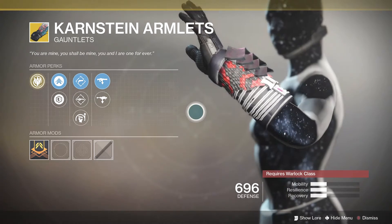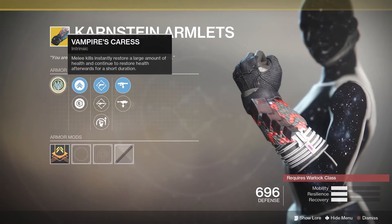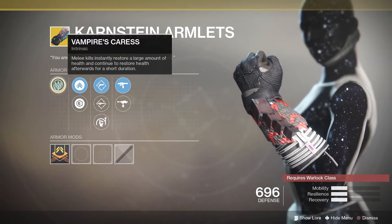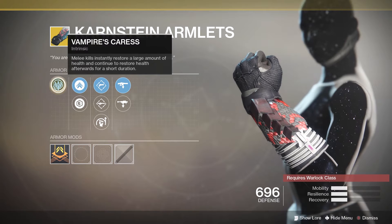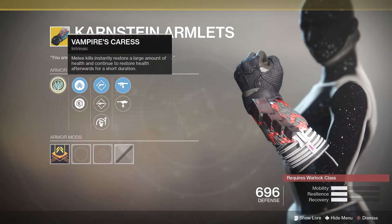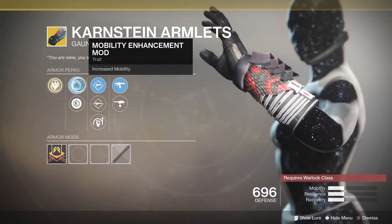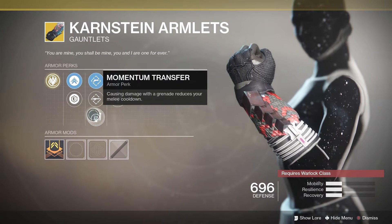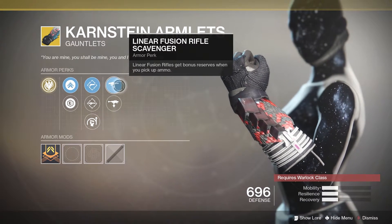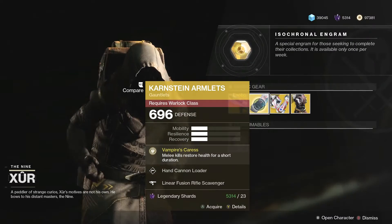Karnstein Armlets with its primary perk Vampire's Caress: melee kills instantly restore a large amount of health and continue to restore health afterwards for a short duration. I don't use them, but they're actually pretty good. The secondary perks are so-so — it's a so-so roll.